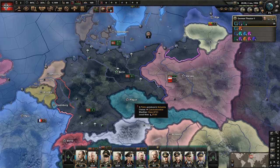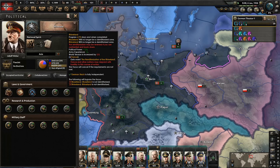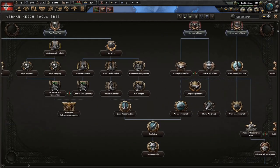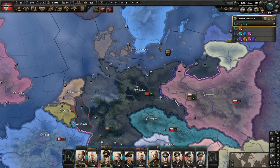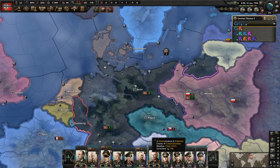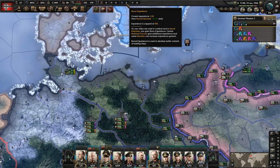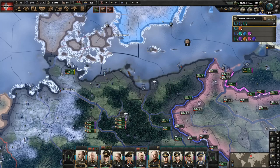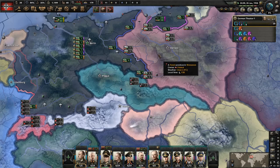Let's bump the speed up and we'll go through a little bit as we're going along here too. So we'll start off with Rhineland of course, and because we're going the historical path we'll continue down this way to the research slot after that. As soon as we get 14 naval experience we're going to make some adjustments to some of the basic designs. And we're going to start filling out our commanders with traits soon as well.